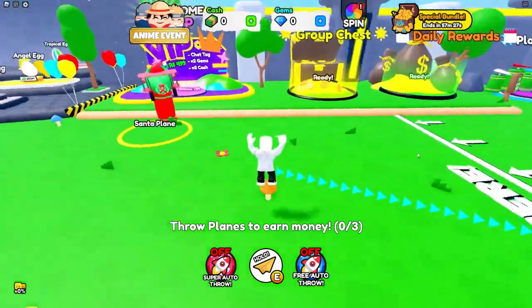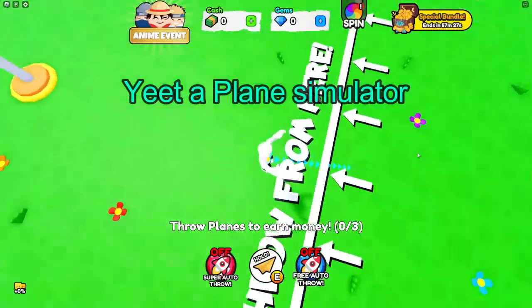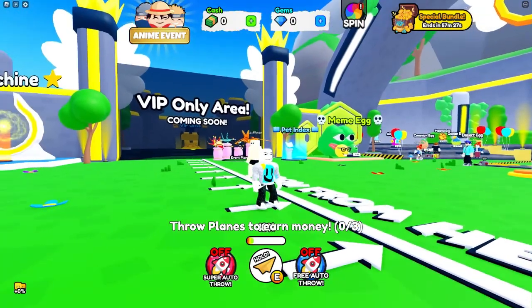What's up guys, welcome back to our brand new video. Today we're going to be playing this game called GTop Plane Simulator. We have to stand here and throw our plane by holding E.